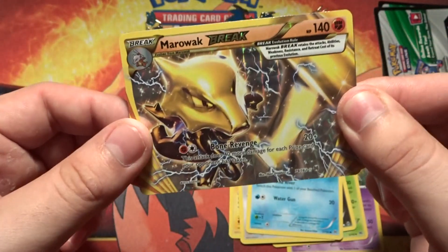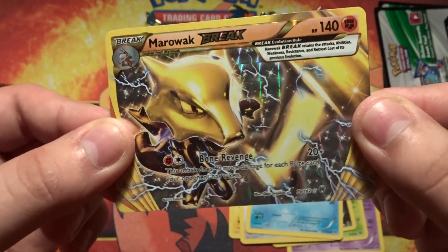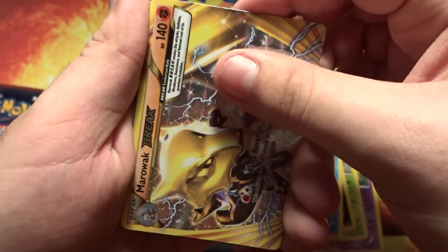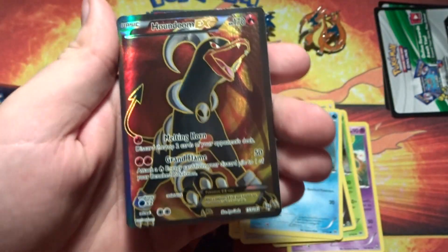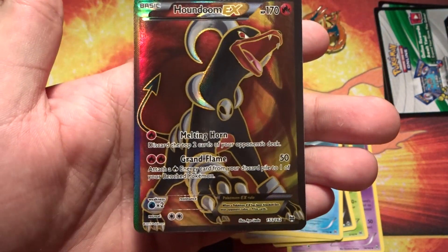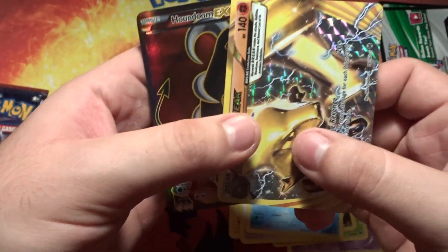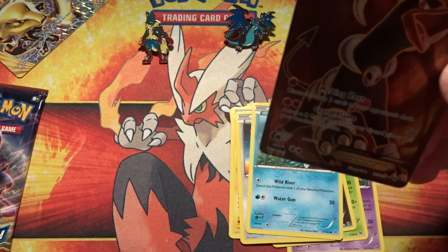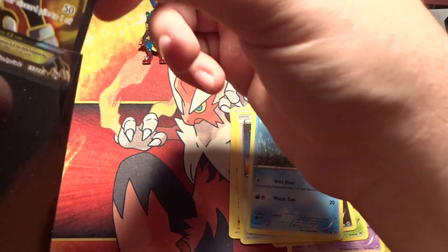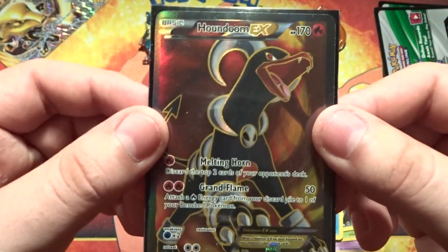We have Remoraid and a Marowak BREAK card! I honestly don't think I have a Marowak BREAK, so that's pretty cool. And our actual rare — oh my gosh, we got two! Oh wait — is this... you gotta be joking — it is! Oh my gosh, Houndoom EX Full Art! Just what I was looking for! Marowak BREAK and a Houndoom EX Full Art — just awesome guys! The three pins gave us luck right there!